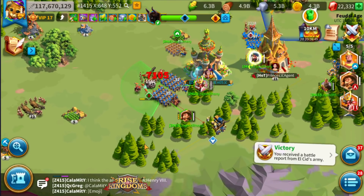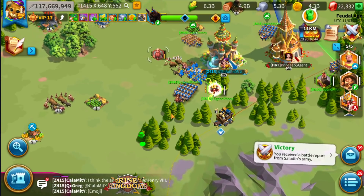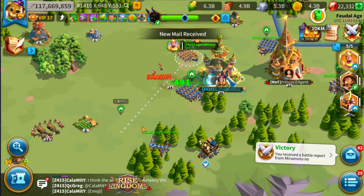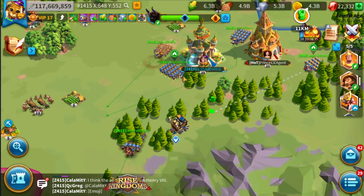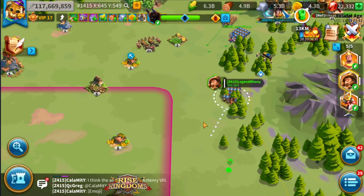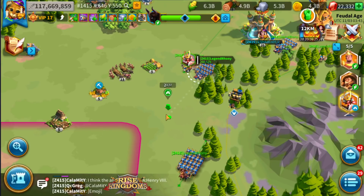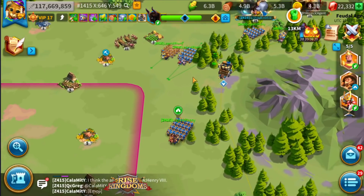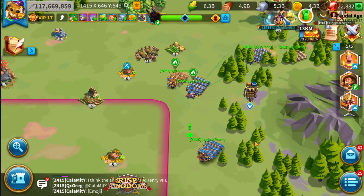Lower your game graphics to the lowest possible setting, because that way you can see all the barbarians spawning. It might sound crazy, but on my first try I didn't see them all. I remembered that from the previous Protect the Supply, so I lowered the game settings and graphics to the absolute minimum and could see all the barbarians spawning.